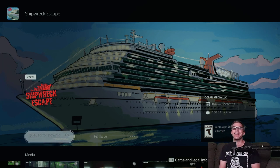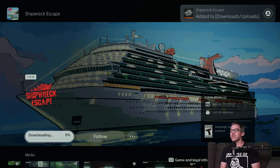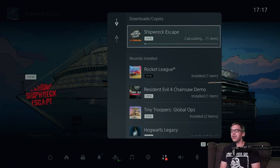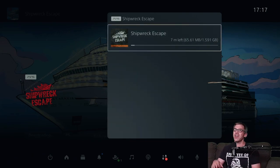I'll go ahead and hit that download button, and it's important that I give a big shout-out to the developers, OceanMedia LLC, for providing the code for this very install. Thank you very much for the code — it enables us to continue on our merry way here on the channel. I can tell you currently Shipwreck Escape is 1.591 gigabytes.